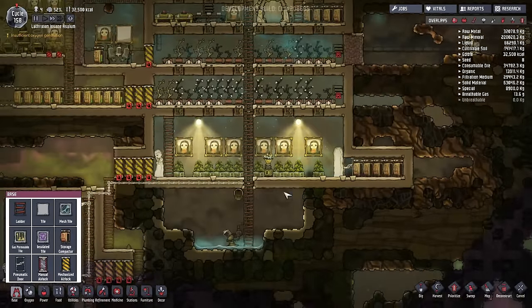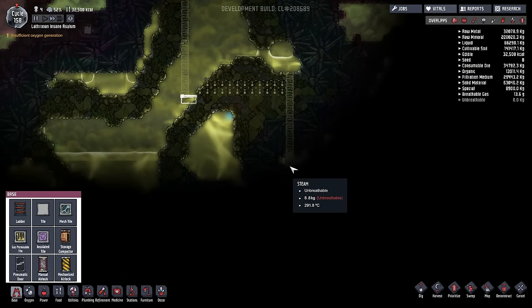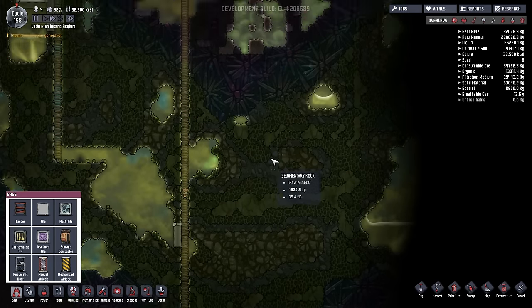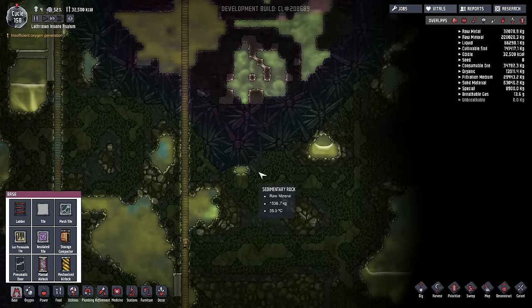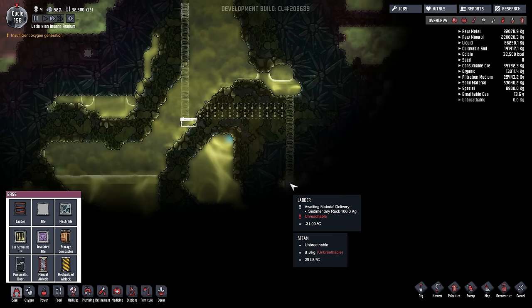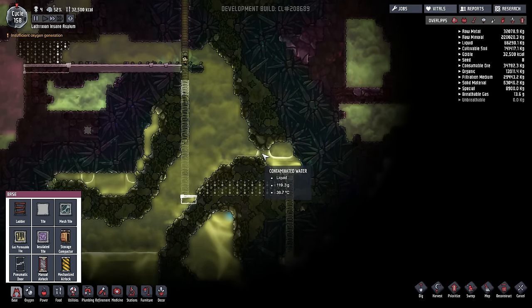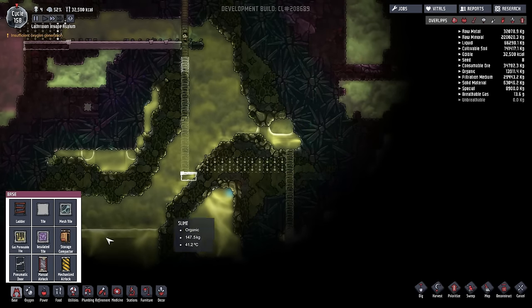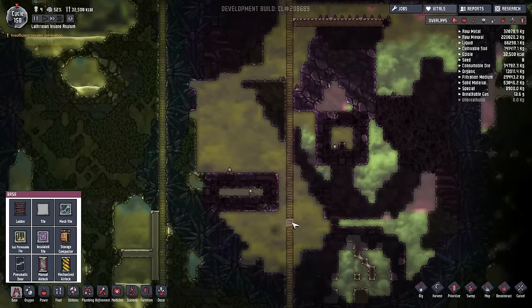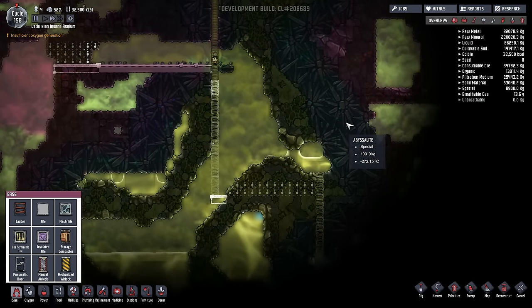The second way would be to have a room somewhere in the middle in which we allow it to condense and then pump the water up here, which will be a little bit cooler. But I have a third option which I think will be better if it works: we allow the steam to escape from this room and then naturally condense somewhere over here. This way we don't need a gas pump to move the steam around. Using gas permeable tiles will allow the steam through but will not allow water to drip back into the steam room. Then all we need to do is pump the water all the way up here - probably the most complex way but also probably the most efficient.